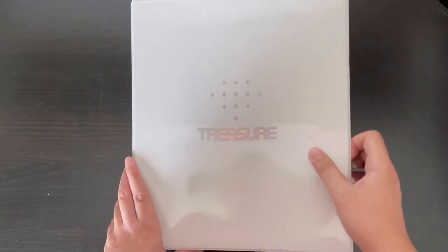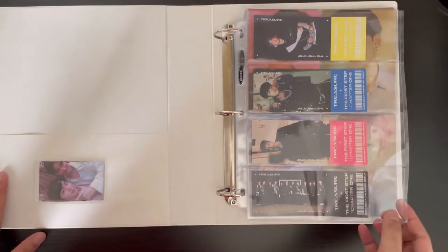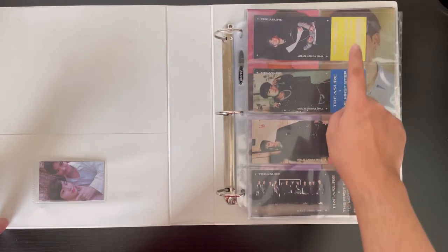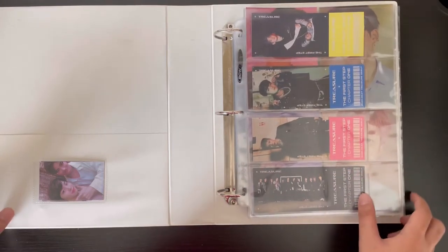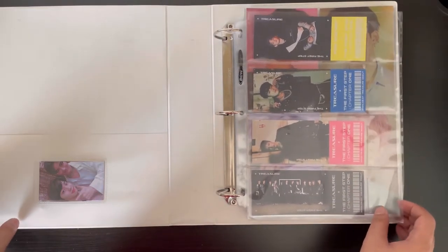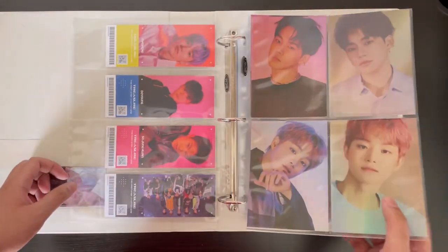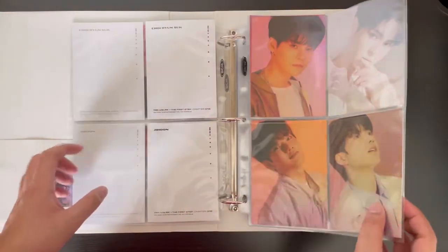This is the last binder — the bigger inclusions, mainly postcards for Treasure. Here I have the pre-order benefit from YG Select for Mashi, Doyang, Junghwan, and the group for Chapter 1, which are kind of hard to come by. I'm still looking for Jungkyu's. Then we have the Chapter 1 postcards, which I'm complete with.